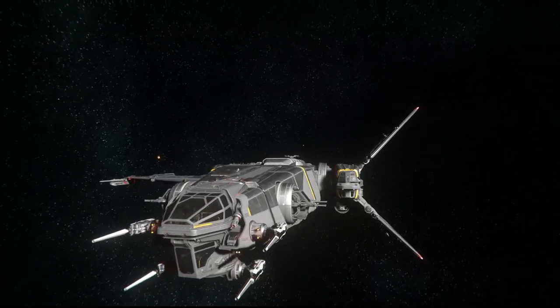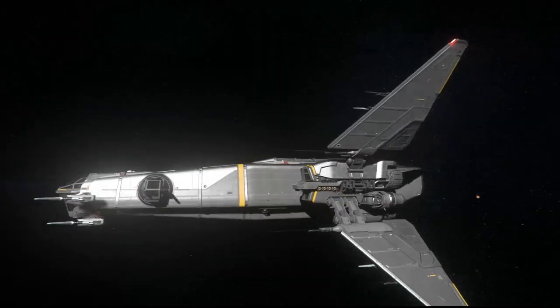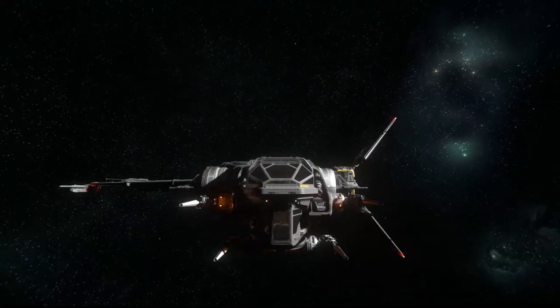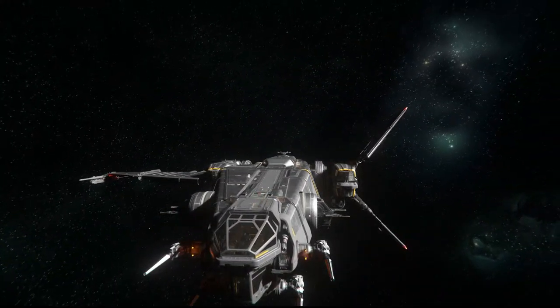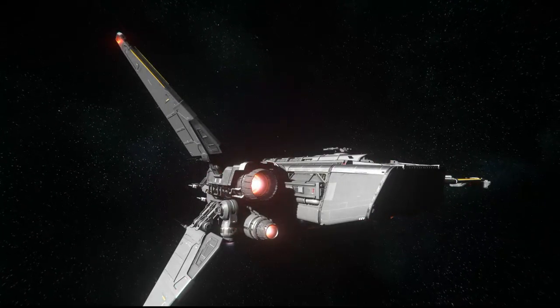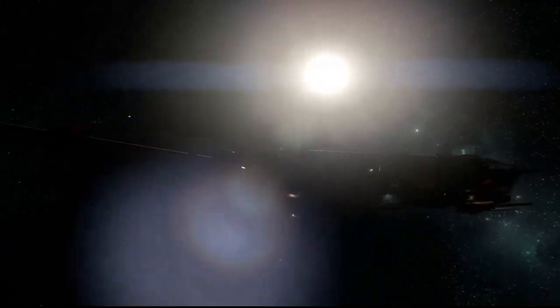Hey people, Fernando doing another video, in this case reviewing the Drake Corsair — this beautiful ship that you see right now. It has an asymmetric wing display which I find interesting, especially for a piratey, peg-legged kind of ship. Lots and lots of guns, side guns, turrets on both sides, a bunch of missiles, and a veto engine. You have a big trunk in the back — 72 SCU cargo, spoiler right there.